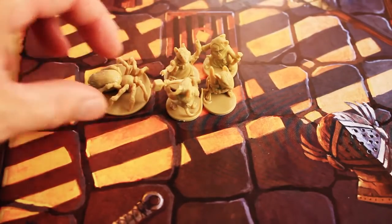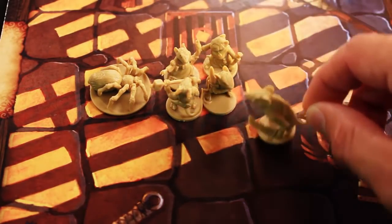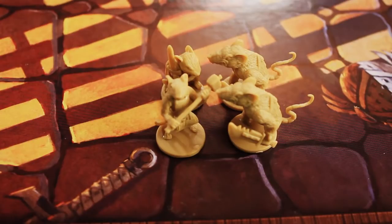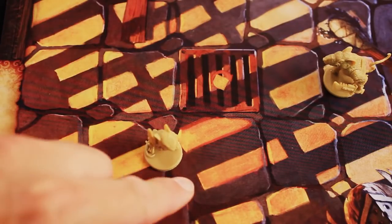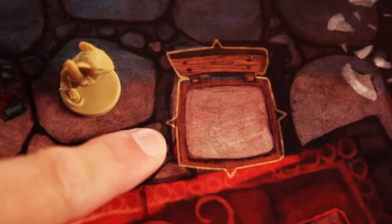Some models, like the spider, have larger bases, filling a space entirely on their own. When a space is full, either from a single large figure or four small figures, other models cannot enter or pass through it. If you enter a space that has an enemy minion on it, you must stop your movement. If you start your turn on a space with an enemy minion, you may leave it during that turn as long as there are at least as many mice on that space as there are enemy minions. When you take your movement, you must move to adjacent spaces. As long as your mouse's base can bridge the gap between any two spaces, it can use a point of movement to go there. Some areas, like this counter in the kitchen, are not broken up into smaller spaces and act as a single space, and any number of models can be placed there.